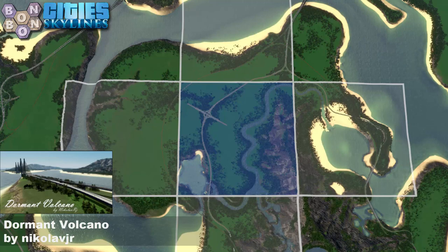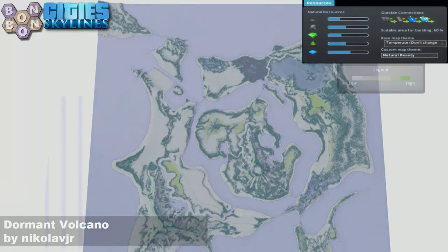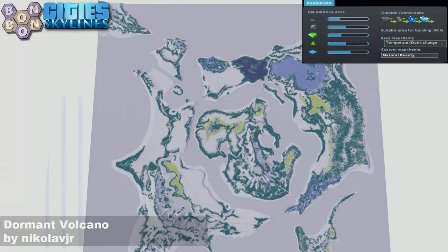There's your start square — definitely very usable, no complaints there. Your terrain heights look good; most of the map is very buildable. If we have a look at the resources, good and strong where it needs to be — I think that's a decent spread of resources.